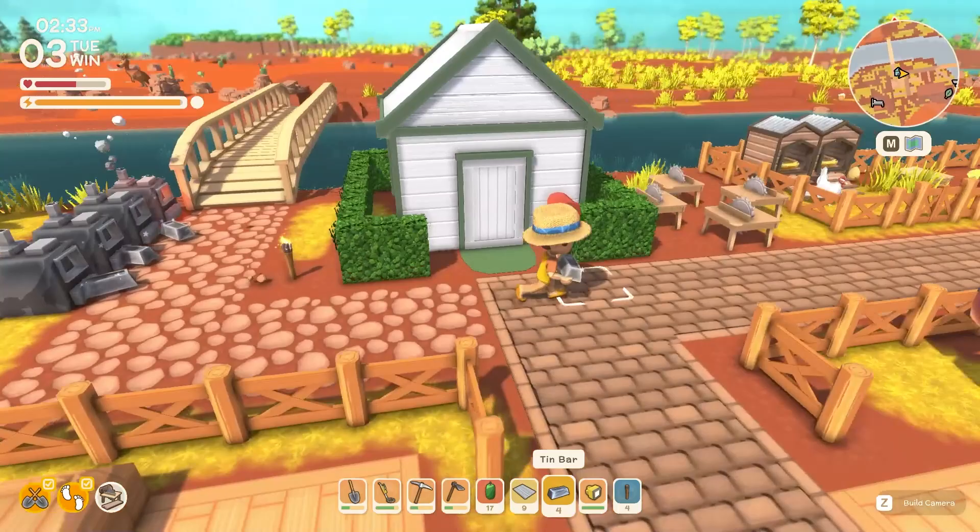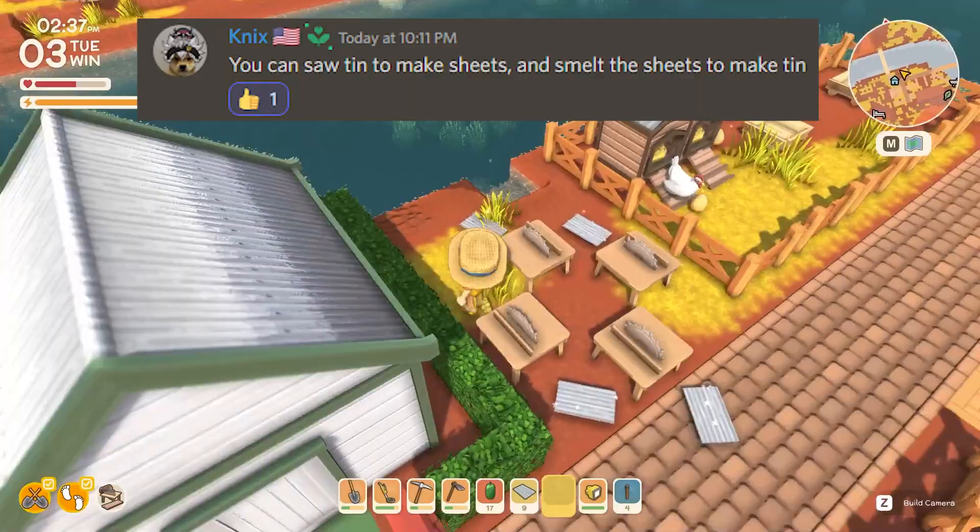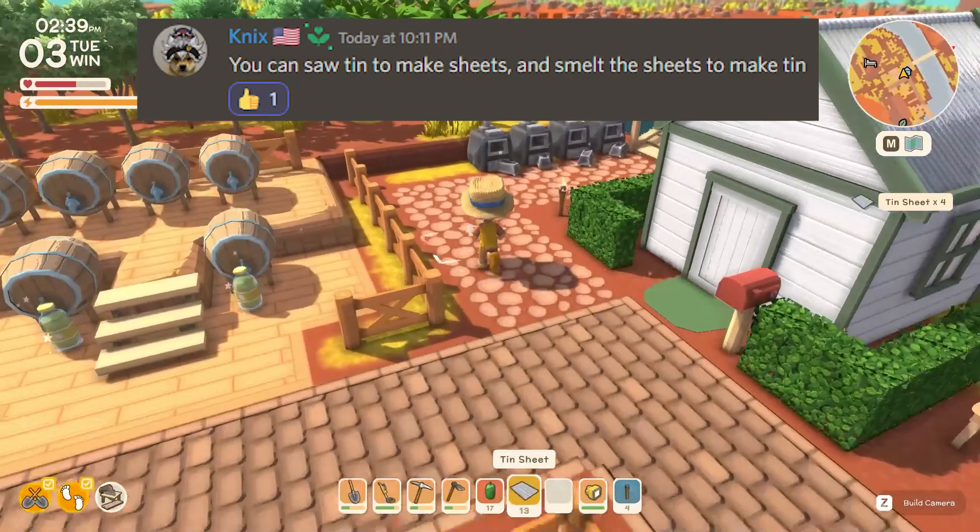From another user, Knings: you can saw tin to make sheets with the table saw, and smelt those sheets to make tin using the furnace or a smelter. And those were all the things I and the Discord community wish we knew.